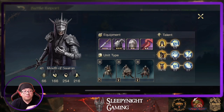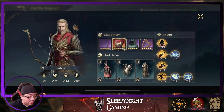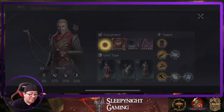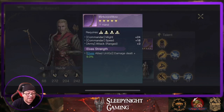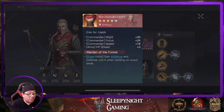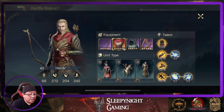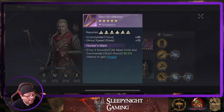Moving on to HowDear — level 43. We're going to have Murkwood buff with elven allies unit damage dealt by 9%, that's maximum refine. You have to fight in the woods to gain initiative and attack first. And then hunter mark — this thing has hunter mark.